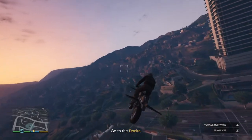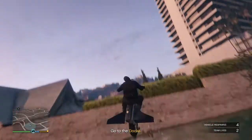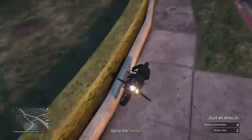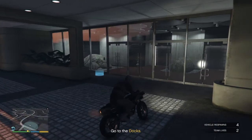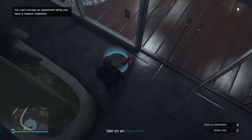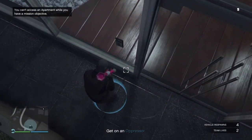Since I live in Eclipse, I'm just going to make my way over to Eclipse Towers. Make your way over to your apartment — your home. When you walk on the blip, nothing's going to happen; it's just going to say that you can't access it. That's all good.